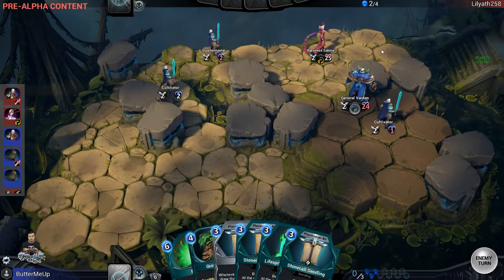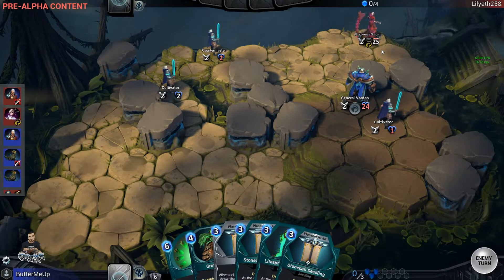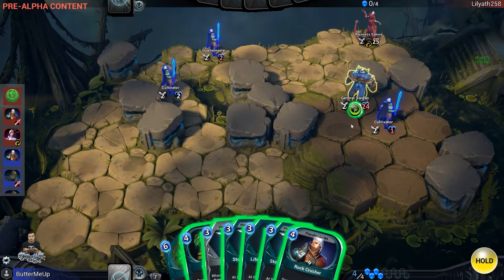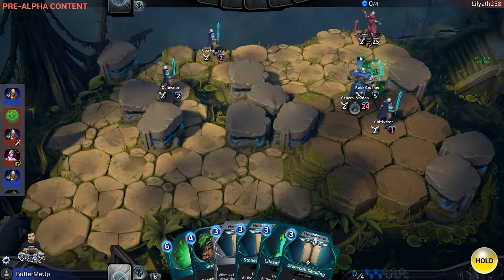It's all about knowing what your opponent is going to play and being able to efficiently counter it. For example, chances are Sabine is going to be a Plague Shrine deck — hold on to your Tempest Hound so you can clear that up. The deck is designed to gradually take control, have more cards in hand than your opponent, and just whittle them down slowly with efficient trades and efficient use of your spells. That's the nuts and bolts of the win condition.